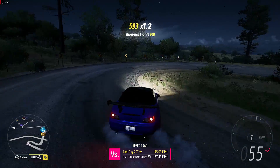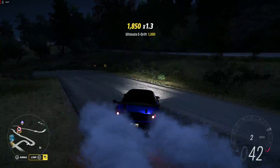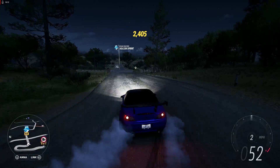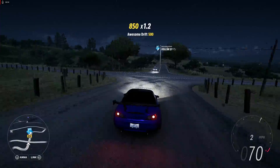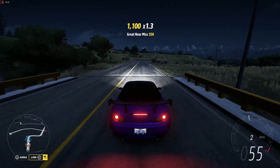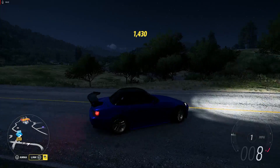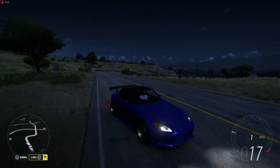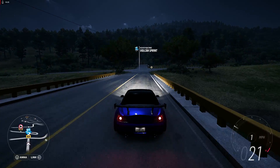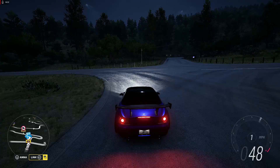Now for like the hardest corner in the entire downhill — just took it like a real G right there. Took it downhill, made a couple mistakes, but this is one of the easier and more forgiving cars to drive out of the Initial D lineup.